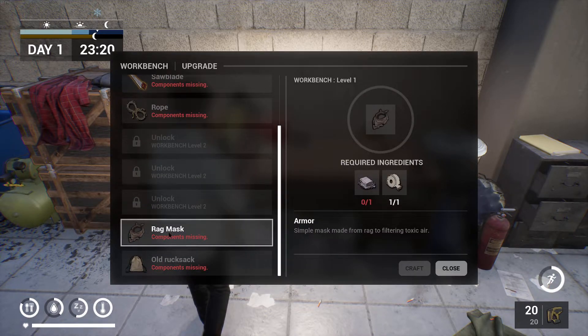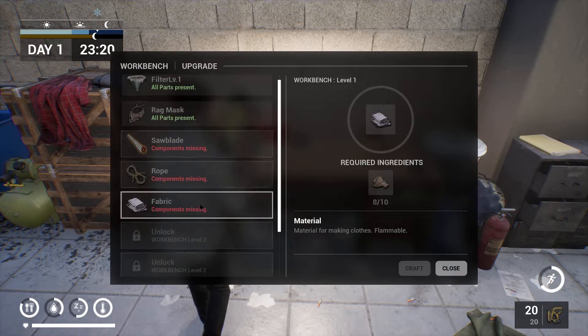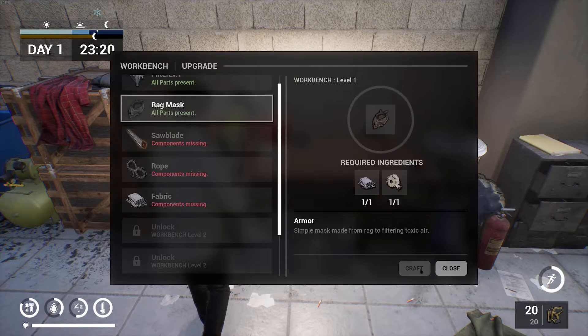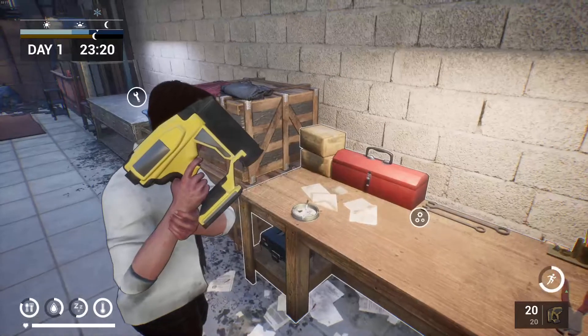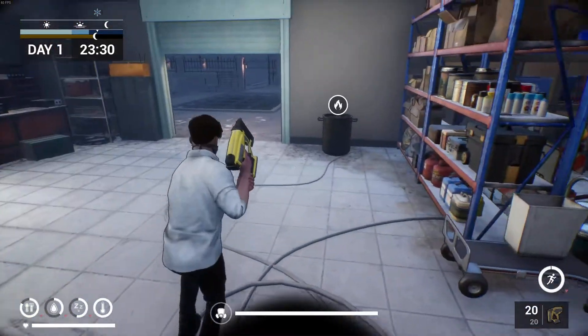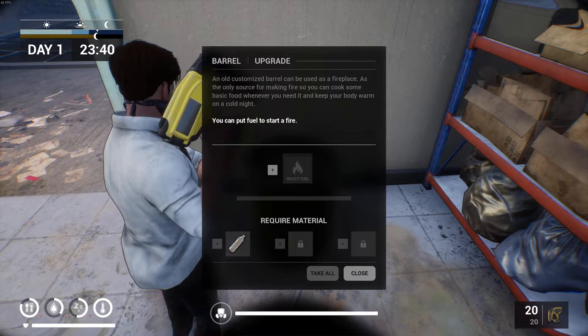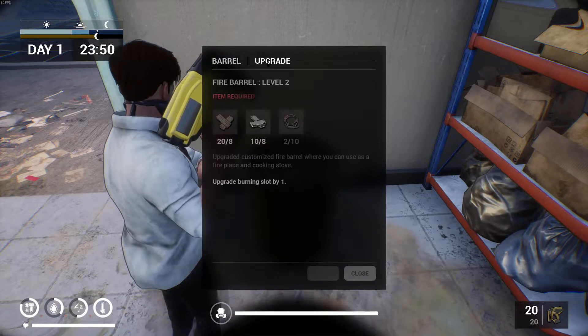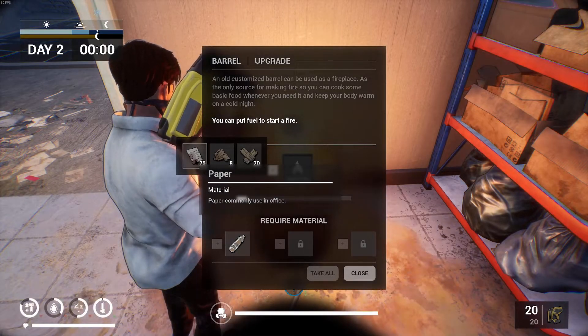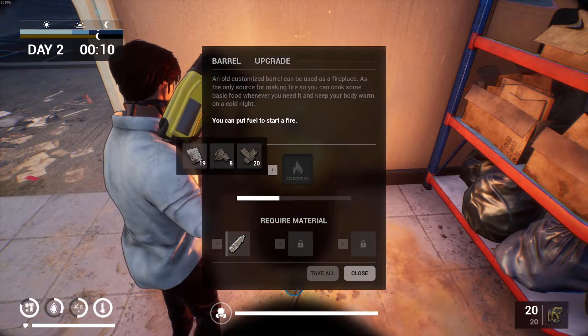We also want the backpack — we need fabric again. And what do we need for that? We need rope and duct tape for the rope. We've got two masks — put one on, we keep that one with us. We've got the key. Let's put the dirty water in here — we've got two of them. Oh, we need ten bits of cable.